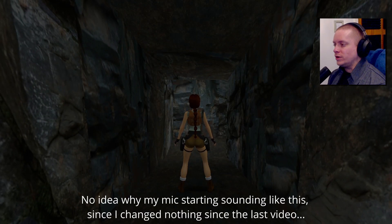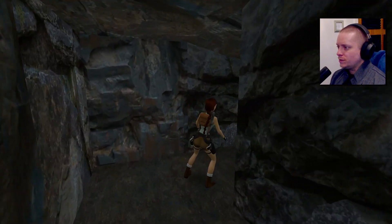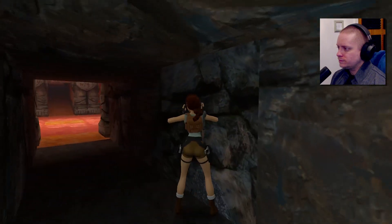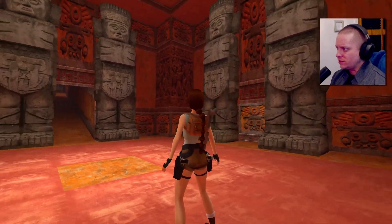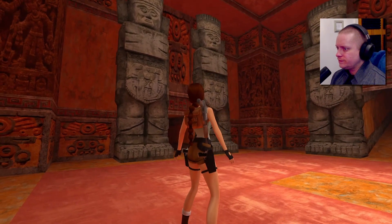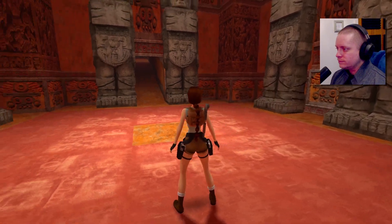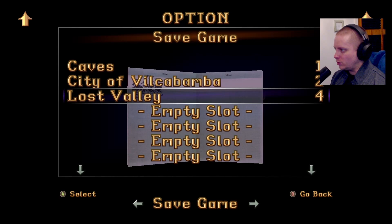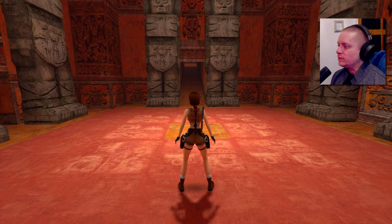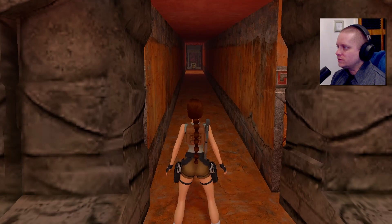Welcome back everyone to our playthrough of Tomb Raider Remastered. We're on the final level of the first zone, the first set of levels - Peru. We're at the final level and I'm going to get the first piece of the Scion. I'm probably going to die on this level because there are spikes and boulders and all sorts. Let me throw a save - should we go trigger the boulder? Because the piece of Scion we need is up there.